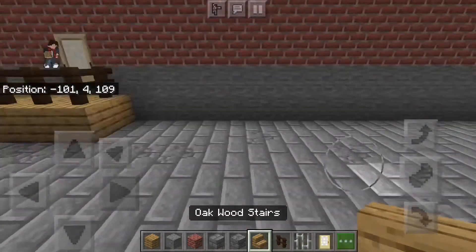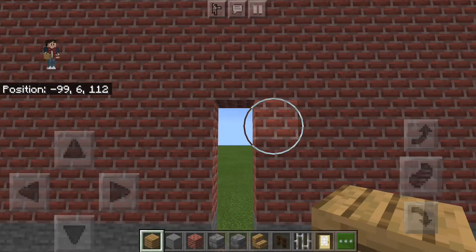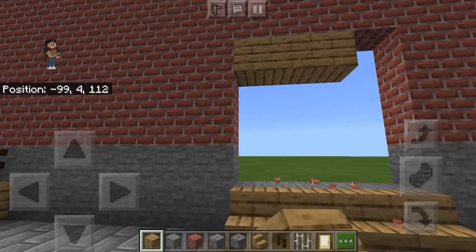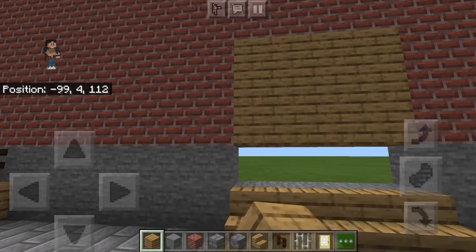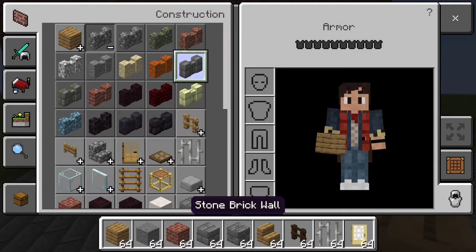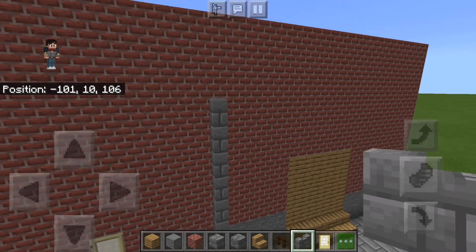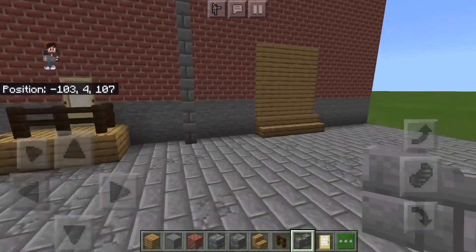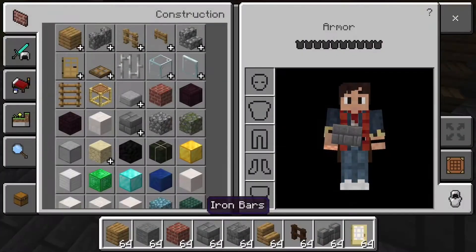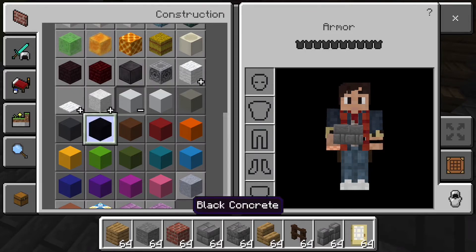Somewhere on the wall you want to go four blocks across and then make a four by four square of oak wood planks. Put stairs on the bottom — that's the place where they spray paint. Then build a little pipe thing that goes all the way up. It kind of looks cooler in an alleyway, like it's messy and doesn't really care how it looks.